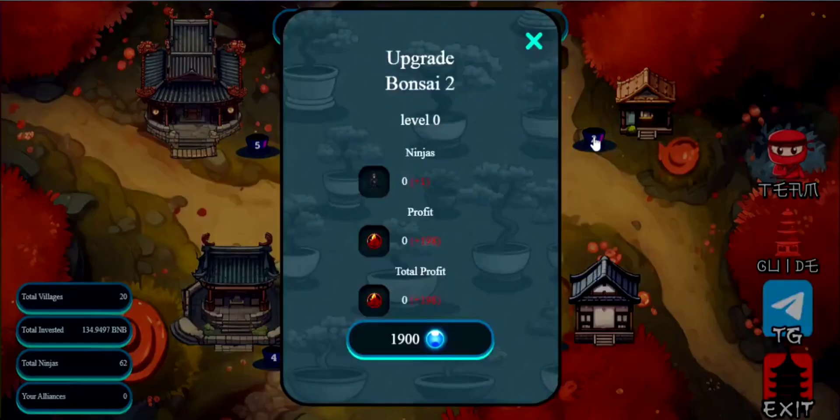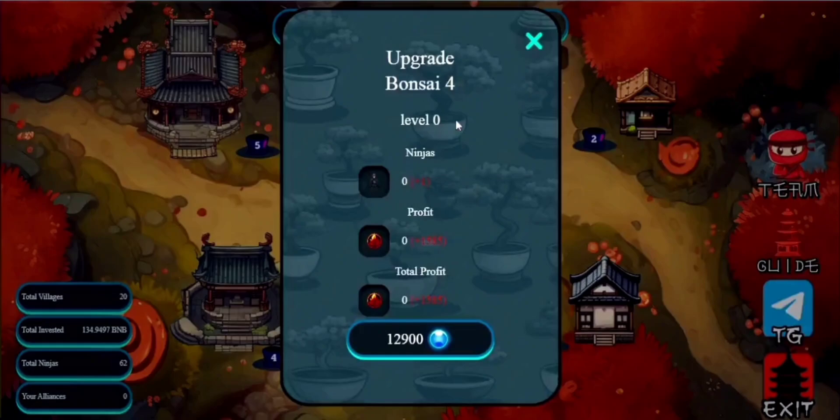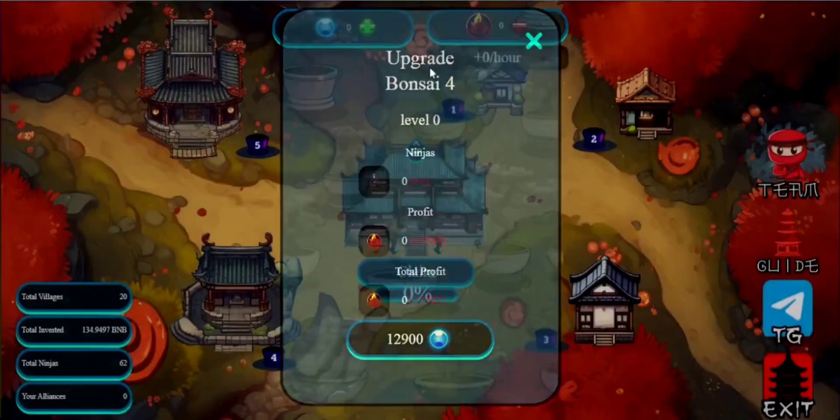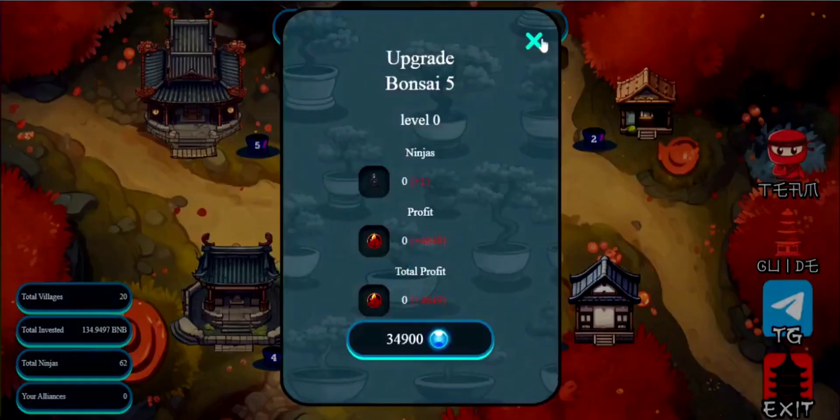As you jump into the game, you'll find yourself cultivating these mesmerizing bonsais, each with its unique magic. The more potent the bonsai, the more bonsai fire coins you'll harvest, and these coins can later be traded for BNB, adding an intriguing play-to-earn aspect to the game. There are five distinct types of magic bonsais, each with five upgrade levels. The higher you go, the more power they bring to your village — more bonsai fire coins to fuel the growth of your unique realm.